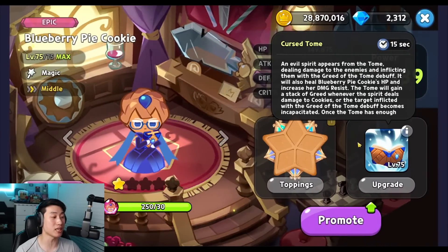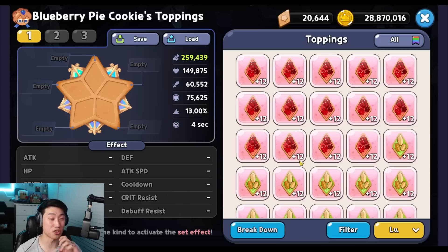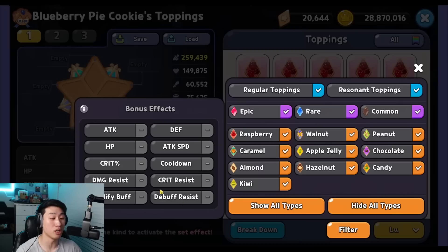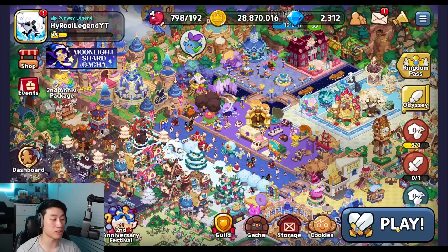Alright, so very interesting. It does seem like the best way to go for her is going to be Swift Chocolate, just like how it is for Moonlight as well as Milky Way right now. So we will do that, but let's test her out first.